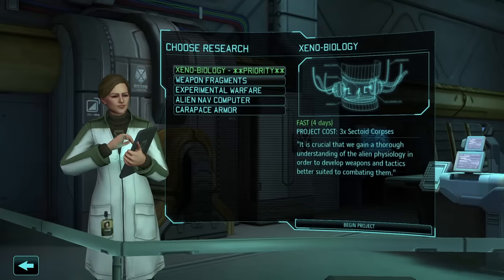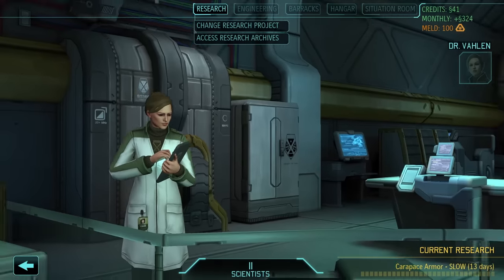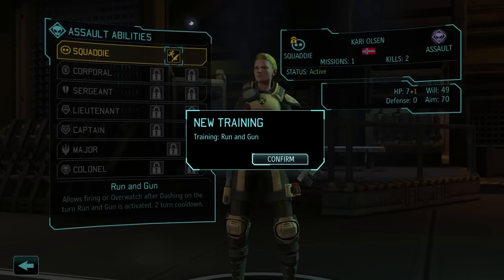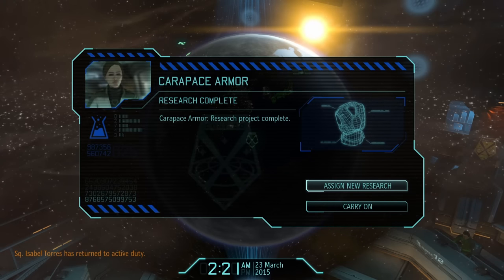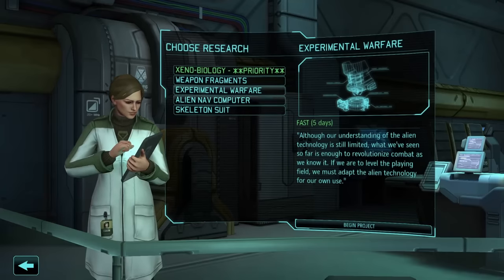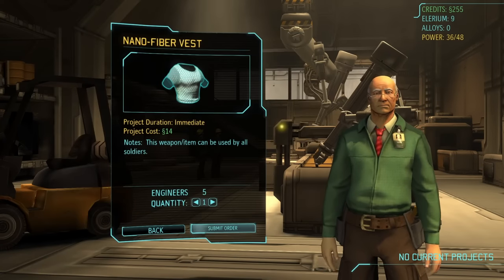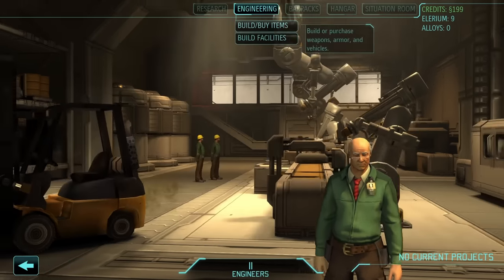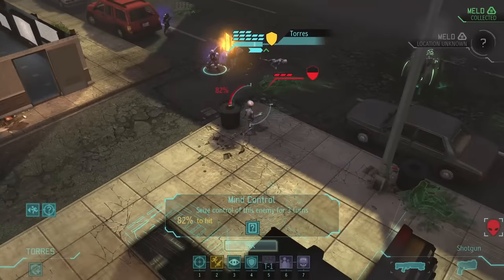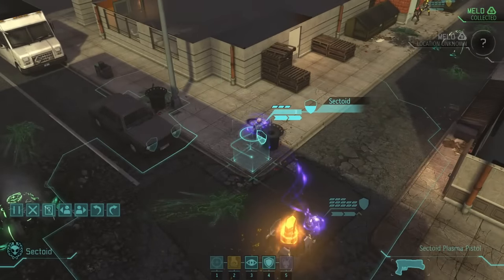With the squadron looking good and low willpower seemingly solved, it's time to focus on other problems — like making sure my soldiers don't get killed by a random sectoid. I start researching carapace armor, blow up a few more aliens with my mind, then finally find my last soldier: another assault class. After an uneventful few days, carapace armor is complete. I also finally got to see what mind control does, and let me tell you, it's pretty neat. Basically, you get to use an enemy as if they were part of your own squadron — abilities and all — for three turns.